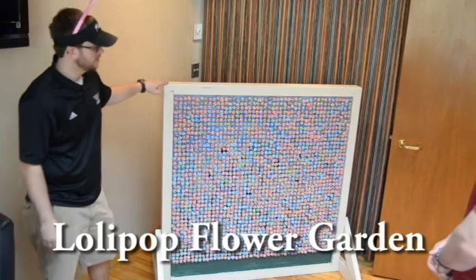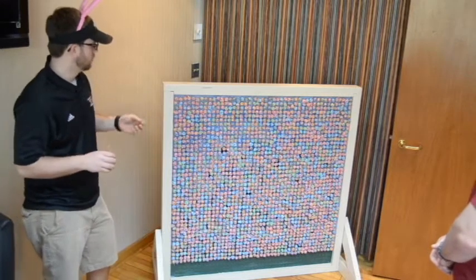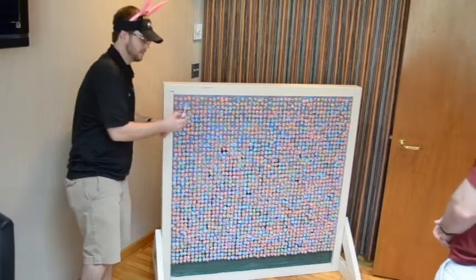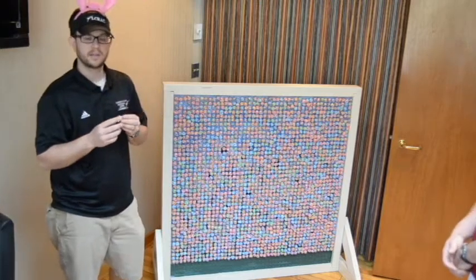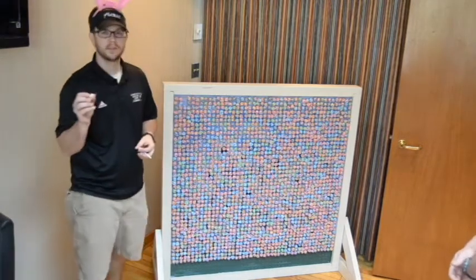This is the Lollipop Flower Garden. The kids will come up and pick a lollipop off the board. If there's no red dot on the end, the kids will just get the sucker. If they pick one with a red dot, they'll get a prize as well.